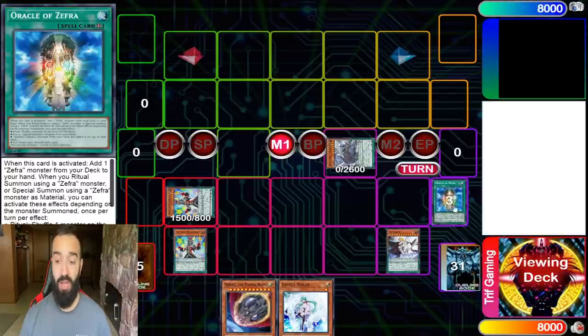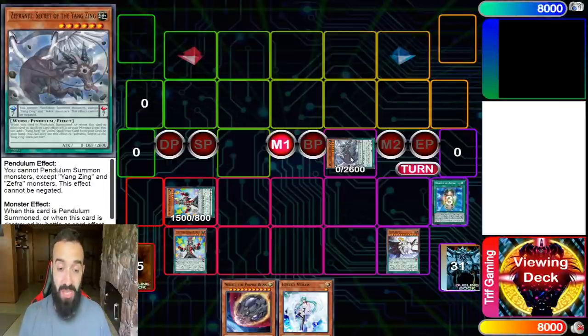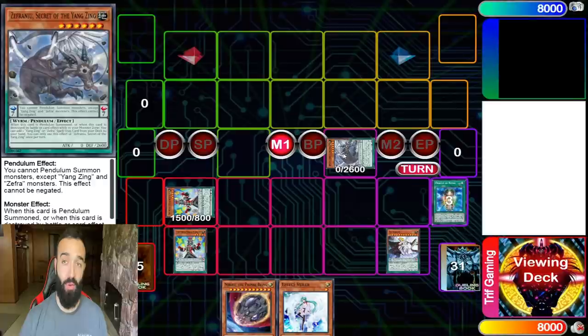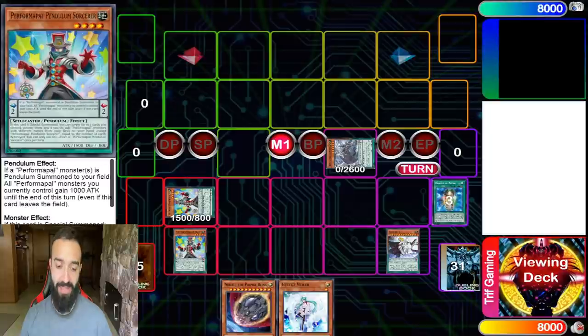If they Droll me there, I don't care - you have hand traps, you have a perfect hand, you don't go neg at all, you don't lose anything. What are they going to do, Ash my Zephyr Nui? The idea behind it is that these two engines each give you a negate: Sorcerer gives you a negate by itself and Zephyr Nui gives a negate by itself.